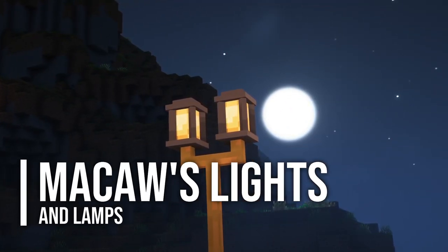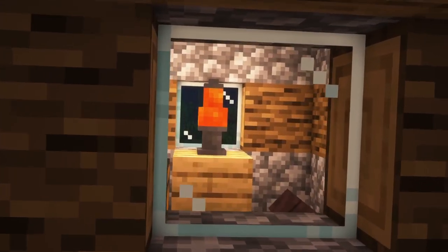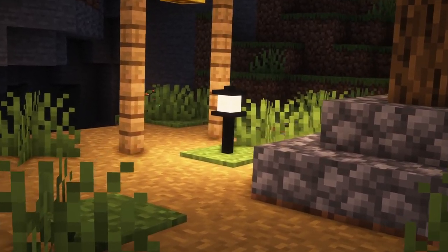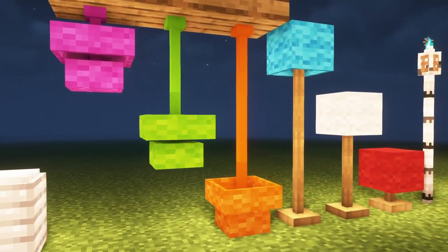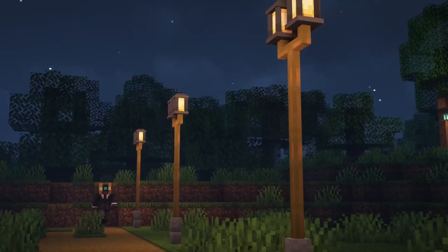The next mod on our list is Marcos Lights, and this mod adds some really amazing new light sources to your game. There are street lamp posts, ceiling lights, lava lamps, and garden lights. I personally think Minecraft lacks some more different light sources, so I really appreciate this mod.